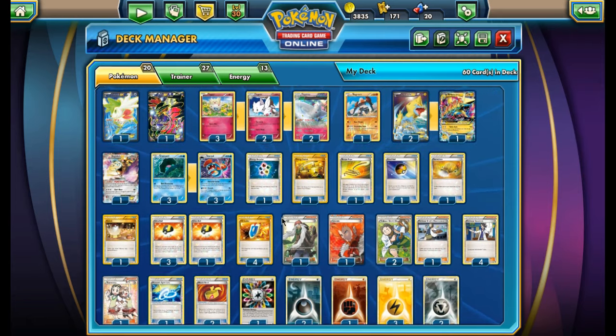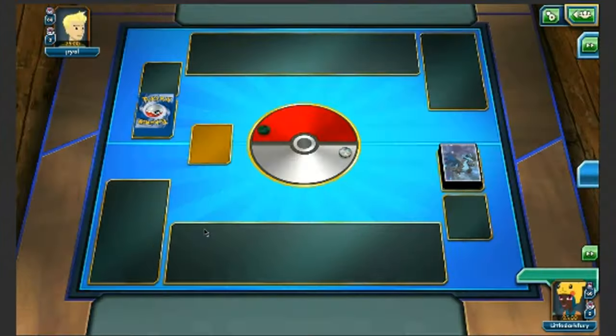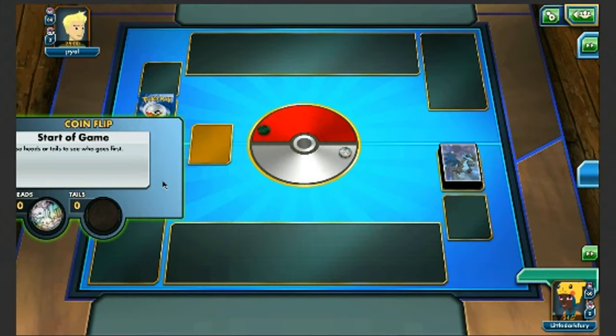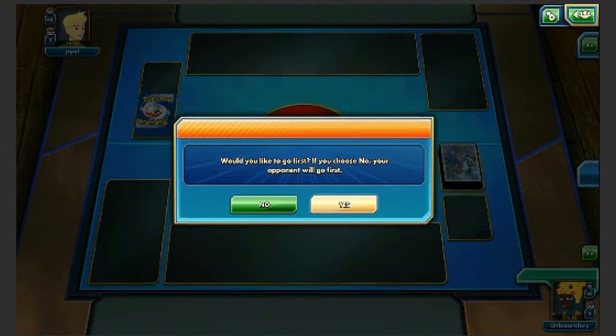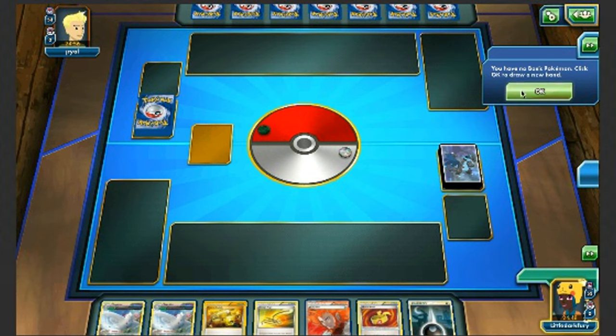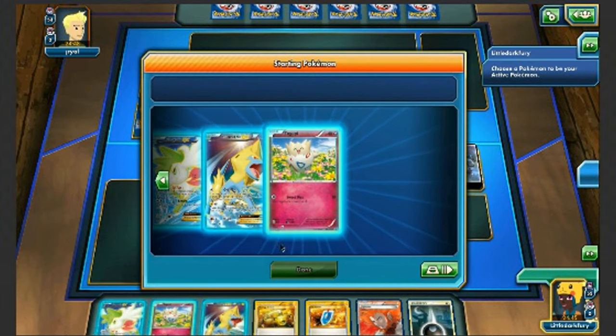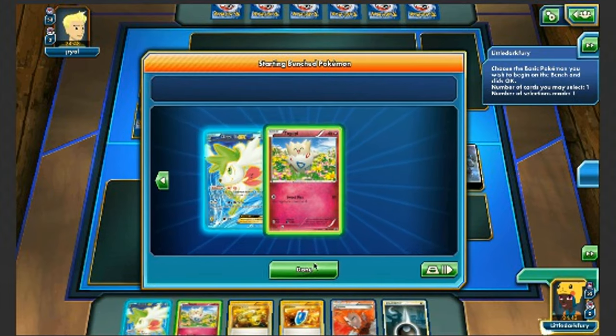That's the Huntail deck profile — let's go check it out on PTCGO. I got to go first which is great with a deck like this — you want to go first to get a turn on Togepi. We're going to mulligan but we start with Manectric which is decent. We can bench Togepi and we have Shaman, so the hand isn't bad. My opponent has a Swablu active.